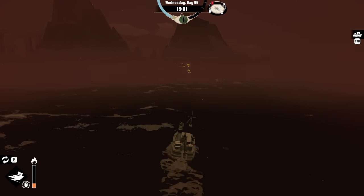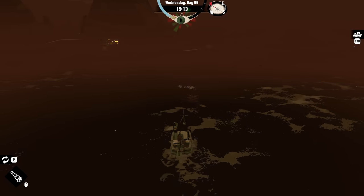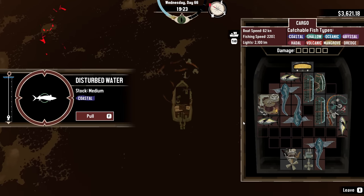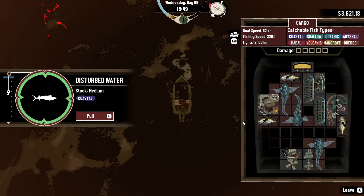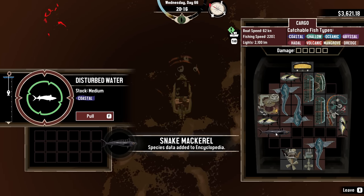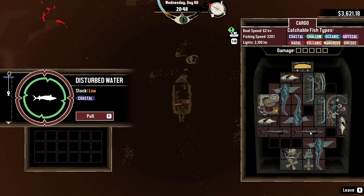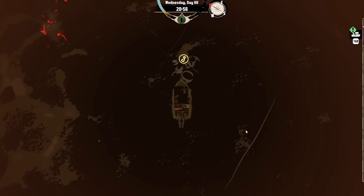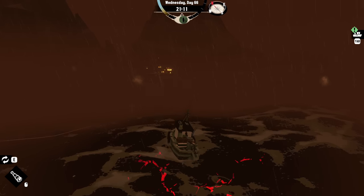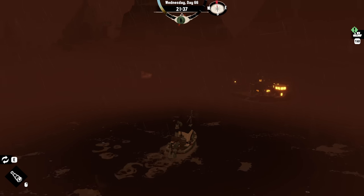This is not the location that's marked, but it looks like it's a busy place. Here's a new coastal for us. Wait, is that a boat? Snake mackerel. Alright. There's something... it's like... looks like lava or something.